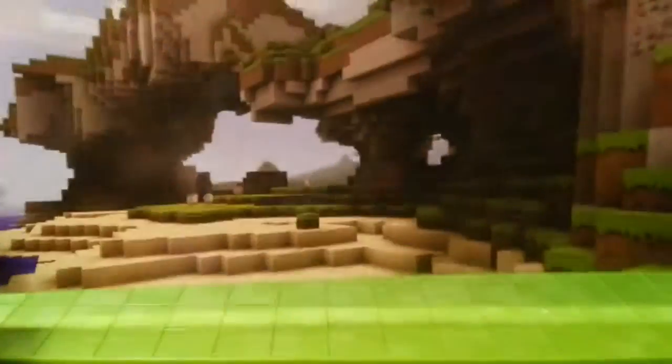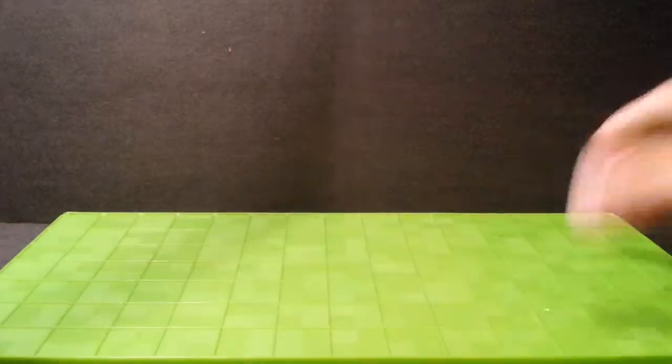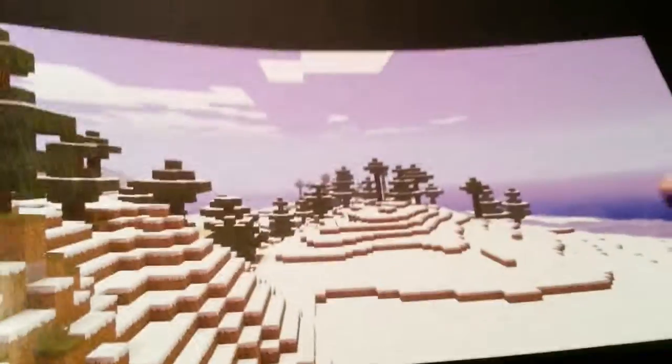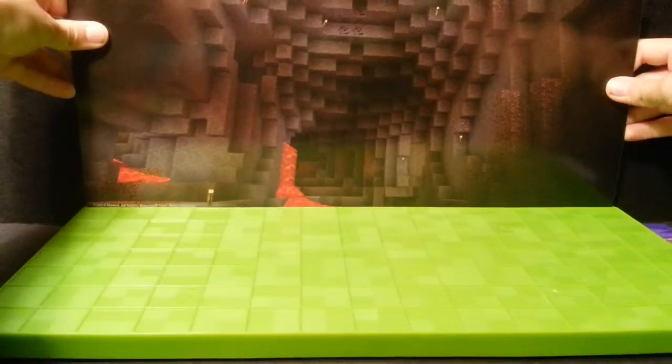You also get included this background piece. You can flip it around — on one side there's a regular scene and on the other there's a sand biome. You also get a second background, and I'm glad that they included all of these. On this one you have a snow and dark forest biome, and a cave with a bunch of torches in it. You can just slot these into the back of the set — there are a couple of places where you can put them. And there you go, that's basically the whole entire set.